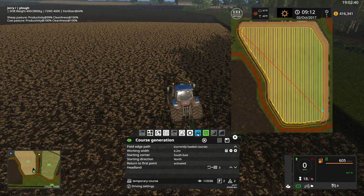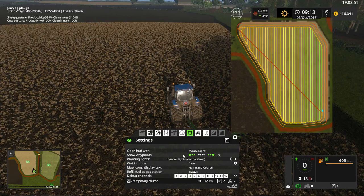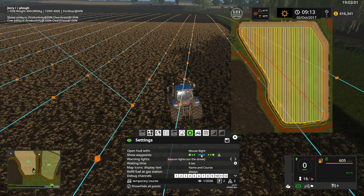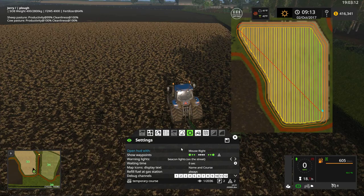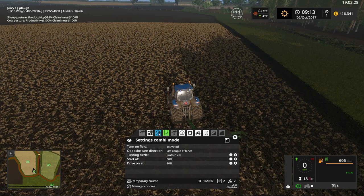Now we'll click on this tab and turn on four-wheel drive to give the AI driver a little better traction. On the next tab, there's really nothing we need to change. You could show waypoints to see where the tractor will drive and to help identify the starting location, but we don't need that here. We'll leave the default turn speed and field speed as they are — that works fine.